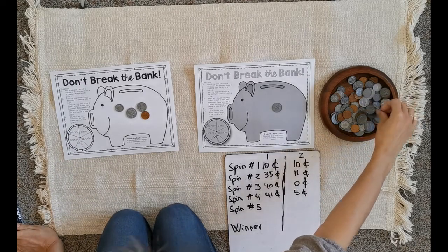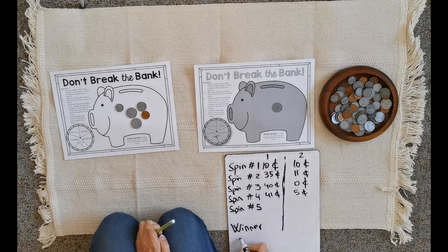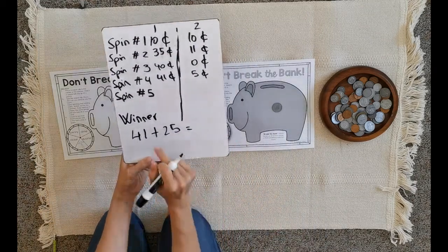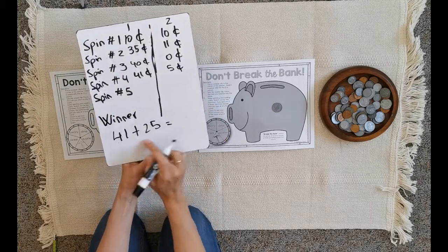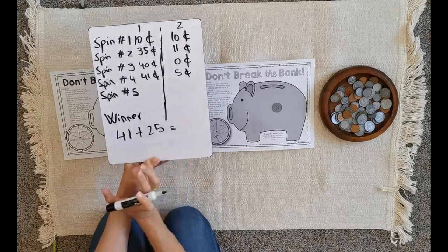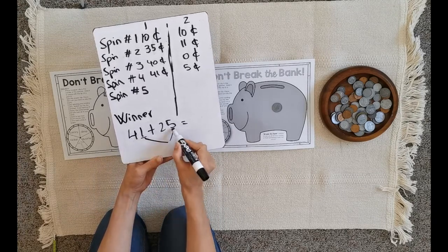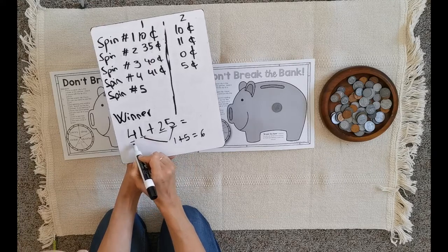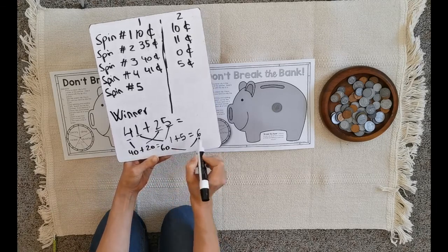The last spin — quarter! Another quarter! I can recount my money: forty-one plus twenty-five. If you can do it mentally, great. If not, here's a tip — parents, we try to do additions horizontally because it helps kids work on place value in a different way. We go ones together: one plus five makes six. Then tens together: forty plus twenty makes sixty. Then ones and tens together: sixty-six cents.